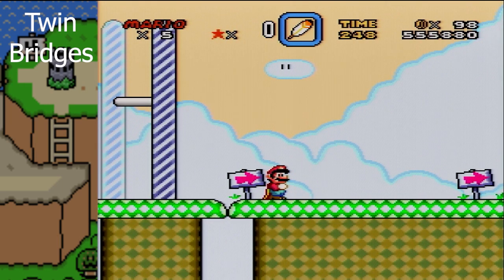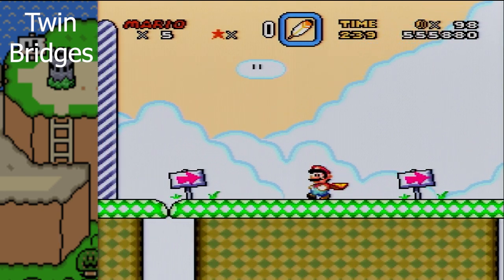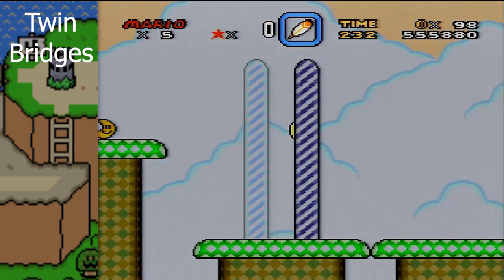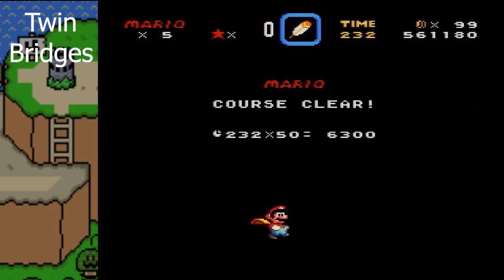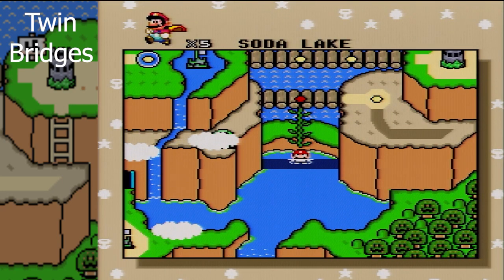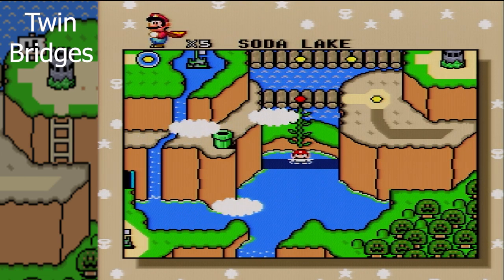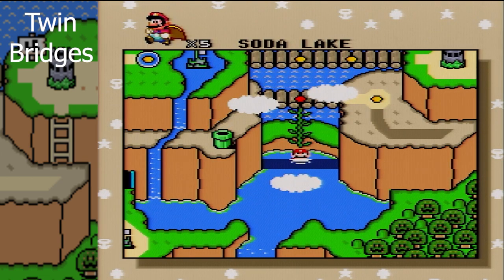Alright. You can kind of see how I just slipped right past there, so I'm just going to get a running start and go. So you can get a moon, which is just a three-up, if you remember. I don't care, because I've been doing this for far, far longer than I probably should have. And that literally just gets us to this secret mission right down here — Soda Lake.